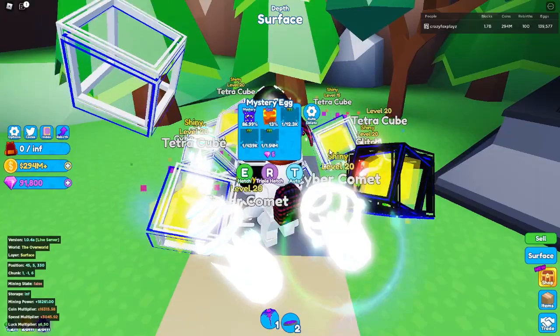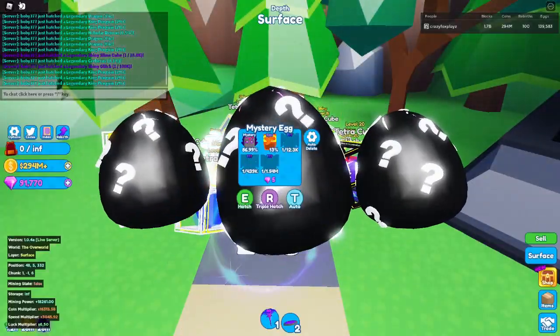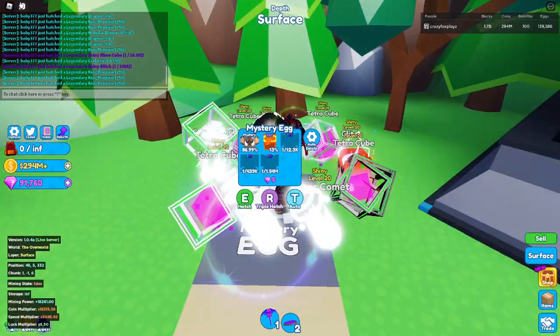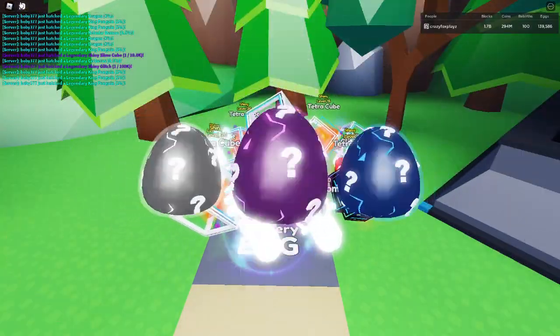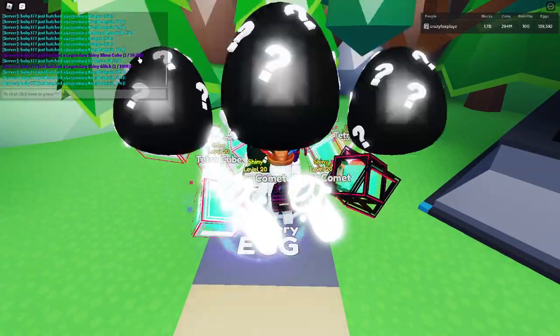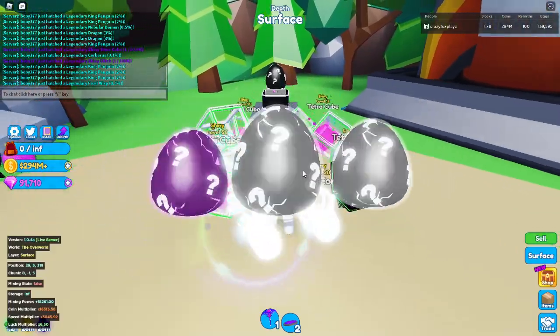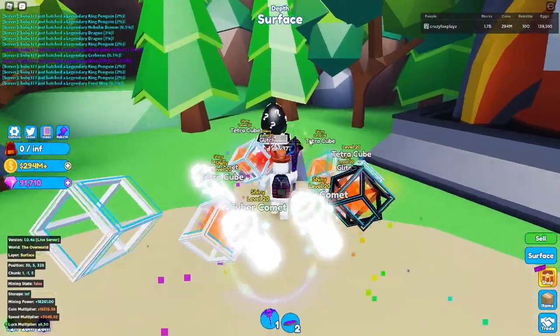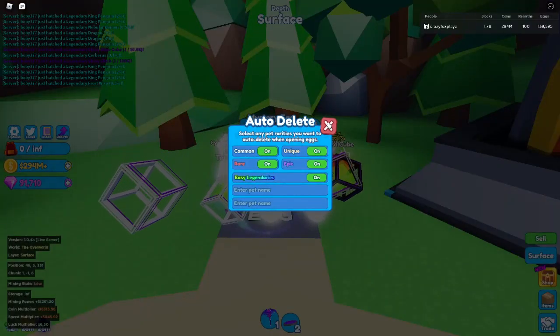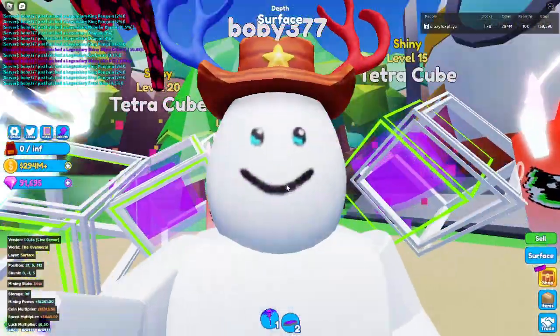Overall, the mystery egg in my opinion is the best if you have gems. However, out of the other two eggs, 100% hatch the glitched egg first. If you're going for stats, hatch the holographic egg, but I do not recommend it. Also if you're going to hatch the mystery egg, please turn on auto-delete for easy legendaries. Go to auto-delete and enable easy legendaries - that just deletes the tier one legendaries. I don't think it deletes the shiny ones.